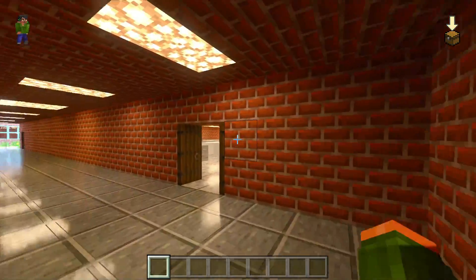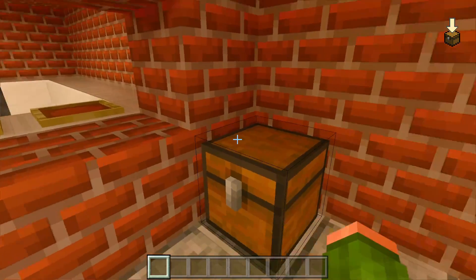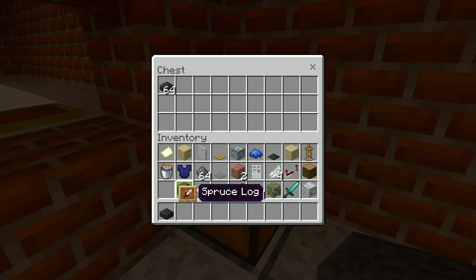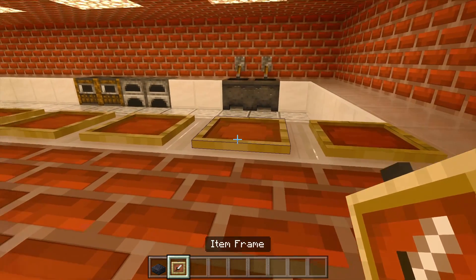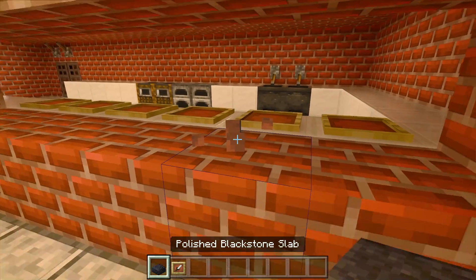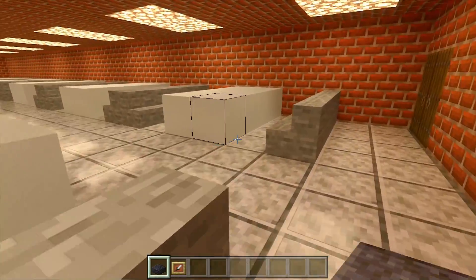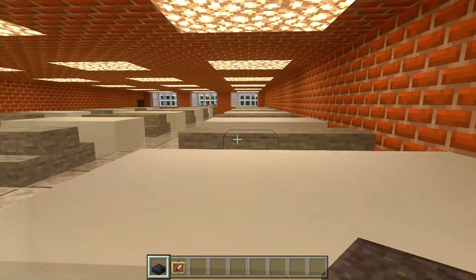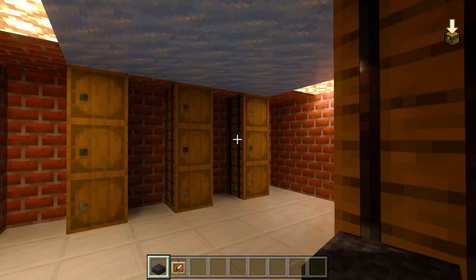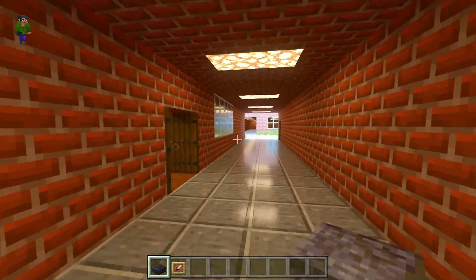Heading over here we've got the lunch room, where you can pick up your trays. These are apparently the trays — you could also use item frames, which definitely look like better trays than the slabs. That's where you pick up your food, then you can go and sit over here at one of the tables. Back here is the kitchen. We'll go ahead and open up the freezer so you can see what it looks like.